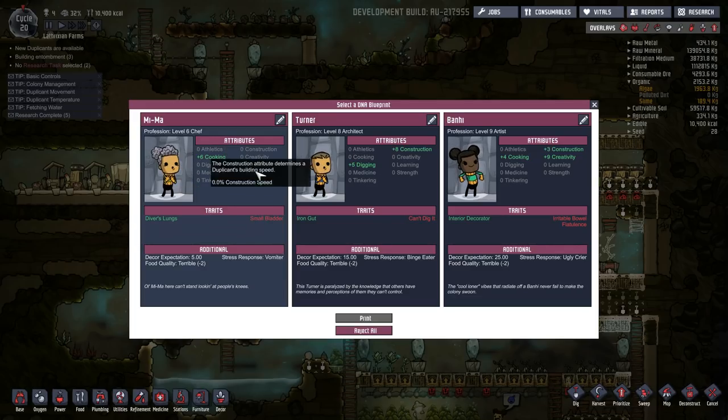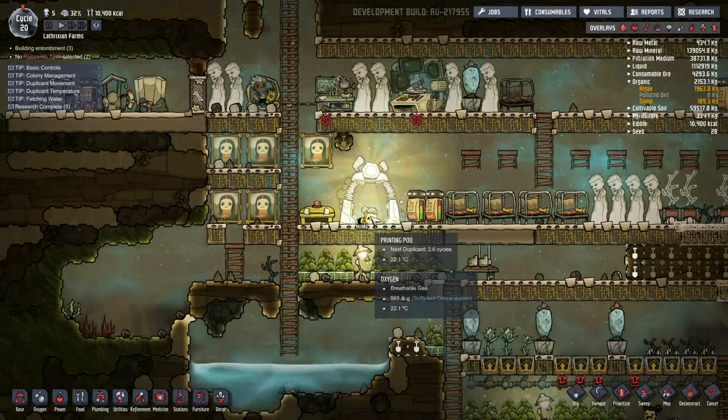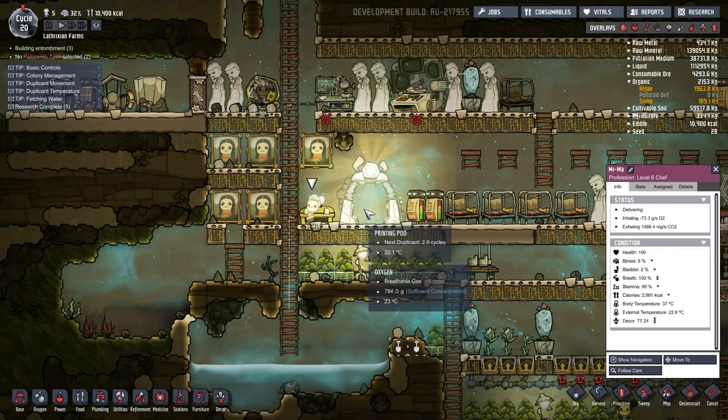You have diver's lungs, you are very low on stats though, and you have a small bladder. Now, the small bladder is good, because it literally means more fertiliser. So yes, Meemar, you are absolutely fine, and the diver's lungs is the best thing ever. Well done. Welcome to our little group.